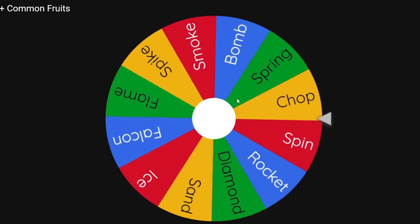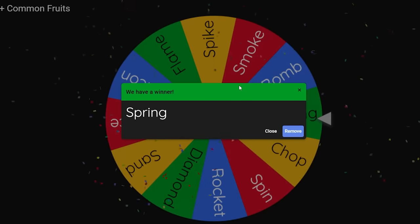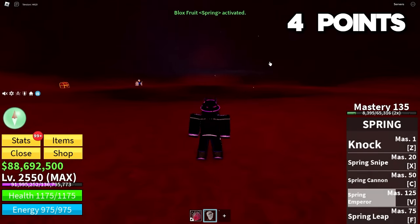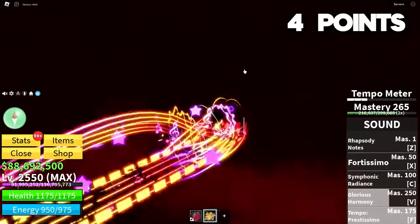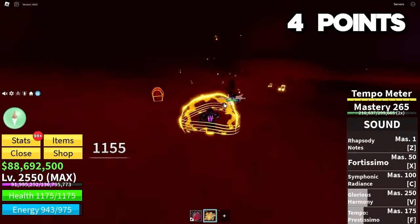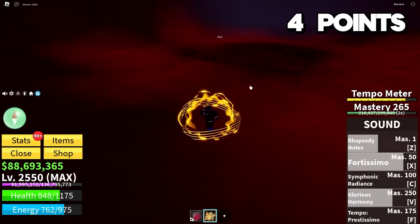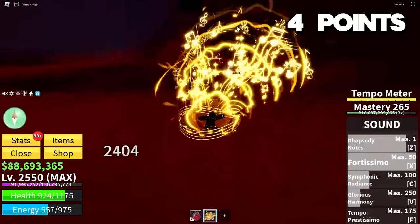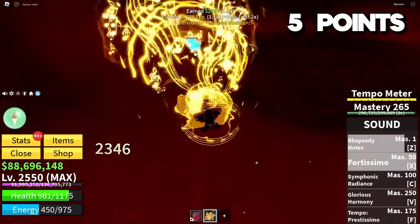Magma Admiral isn't too scary, but if the fruit I get is really bad at range I might have trouble. Spring sounds like a really easy way to die. I'm going to use one of our Sound lives — that might be a little stupid, but I'm going to do it. With Sound, we should be able to beat him pretty easily; we just have to dodge his fists. Charge up for a tempo meter. Rhapsody notes — I just took his fist to the face. Thank goodness I have defense. I'm just going to fly away and stay in the air. Fortissimo, and we fly away yet again.